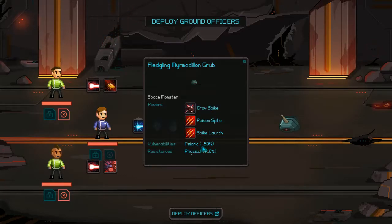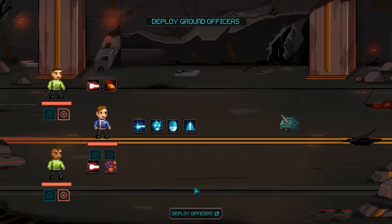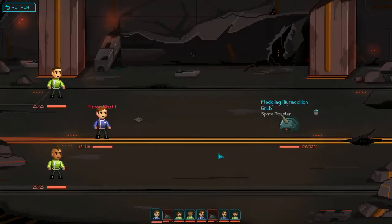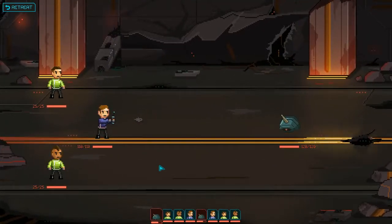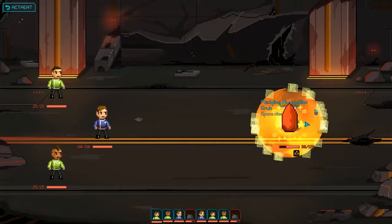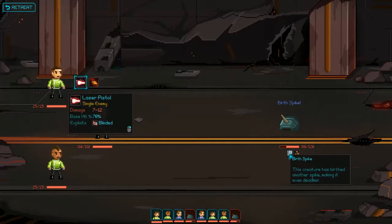His vulnerability is to psionic, and this guy Barry Slim — he's good at psionics. Let's do this, let's turn him into mush. He's confused now. He's got a birth spike — oh no, he's birthed another spike, deadlier.